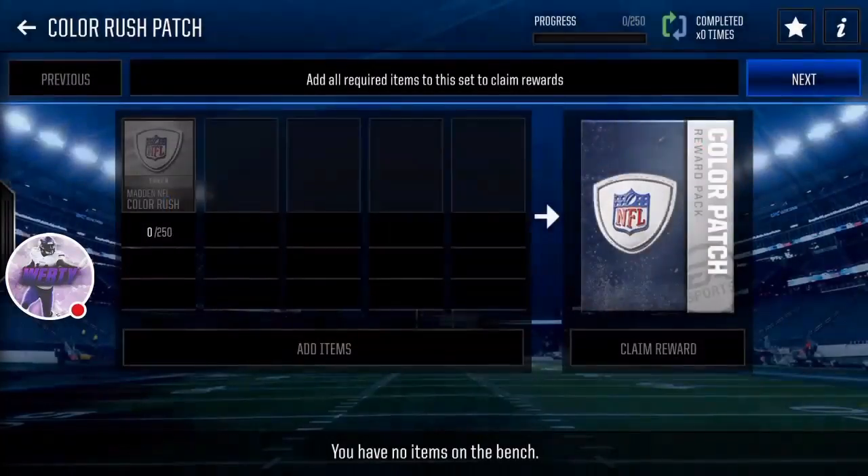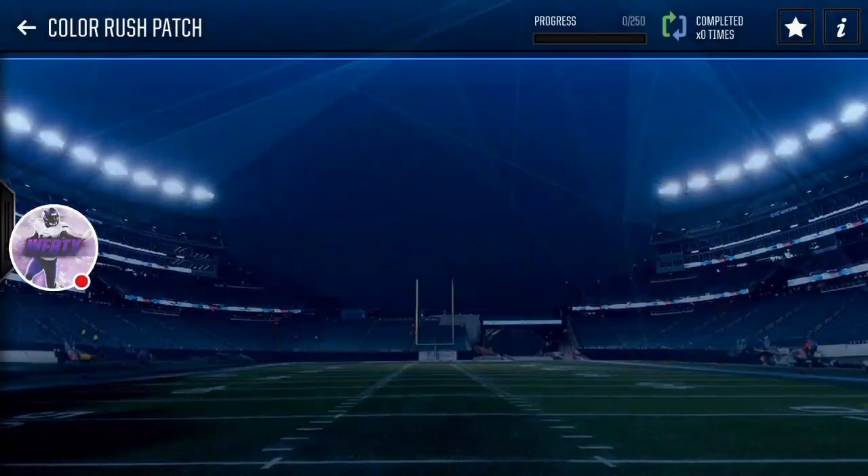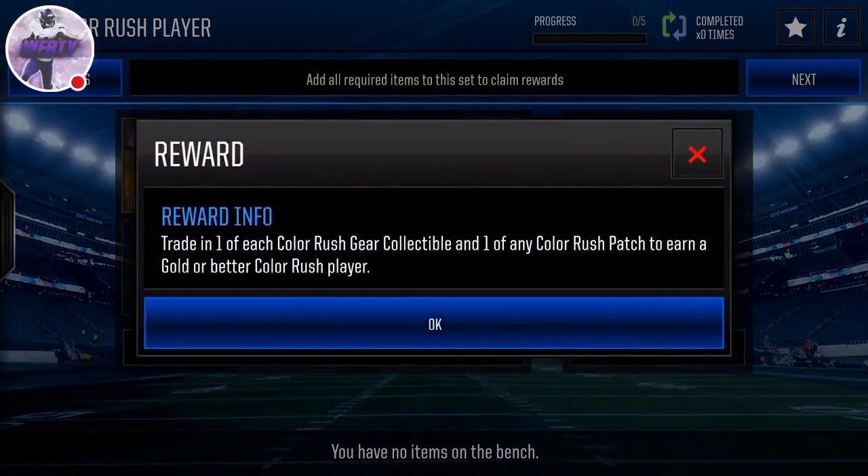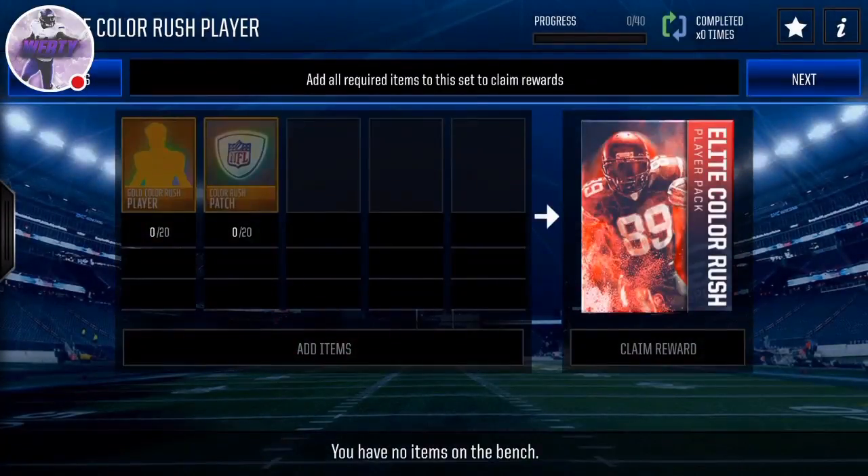We got the Color Rush reward. So 250 tokens give you a patch, then you go here and you have to get all of these items. Trade in one of each Color Rush gear collectible and one of any Color Rush patch to earn a gold or better Color Rush player.